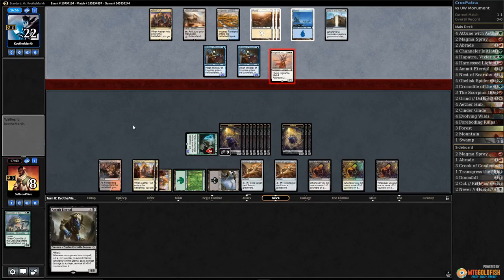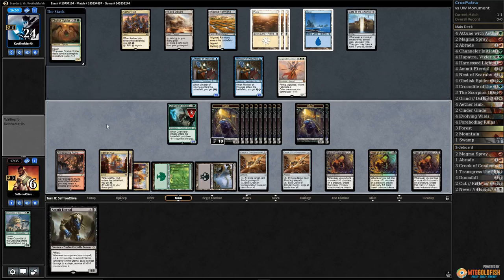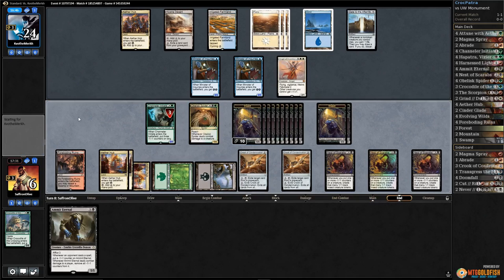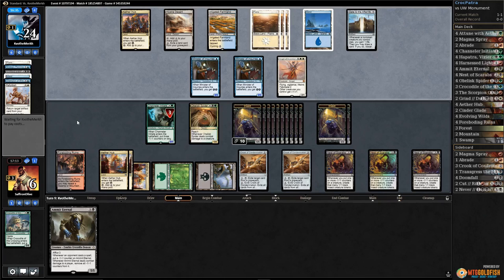Opponent gets in, hits us down to six, and passes. Play Obelisk Spider and pass the turn. Spider has reach, so it actually stops the Angel for now — unless our opponent can kill it. Opponent mills themselves. Archfiend — are they gonna keep milling? Mills themselves. Come on, Spider.